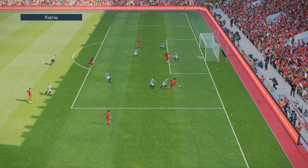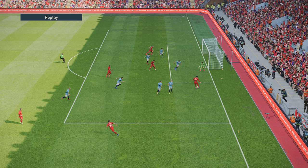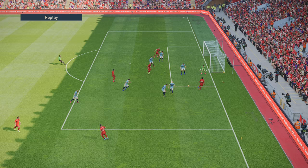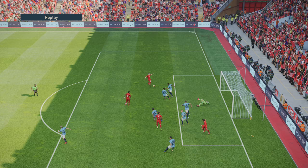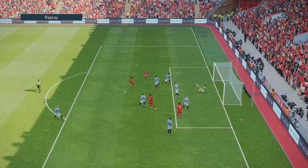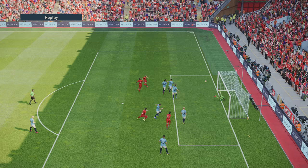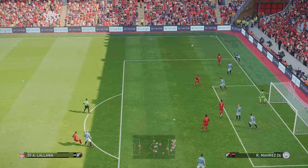Sometimes it doesn't work - sometimes the defenders will stick a foot out and you might win a corner. But if you do get into this position it's really good. I don't want to drill it because the space between Salah and Firmino is too small. So just a normal pass back to Firmino - finesse finish. Another finesse finish, and when I've got an open goal I tend to aim towards the middle because he's off balance. I always aim for the middle of the goal because it gives a greater chance of scoring. That's a wonderful double save from Ederson.